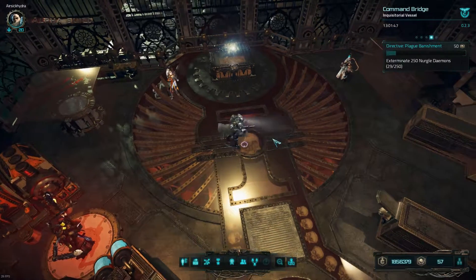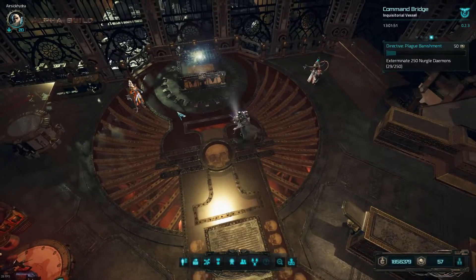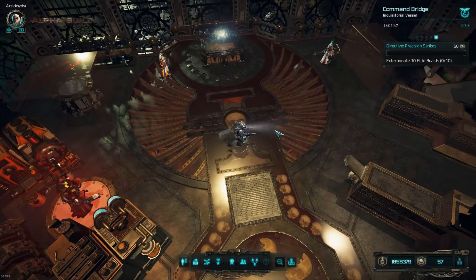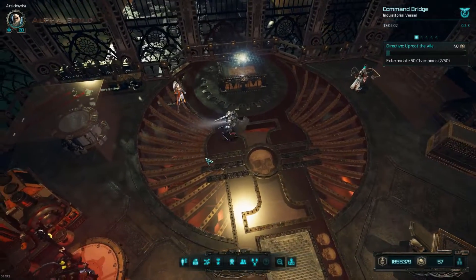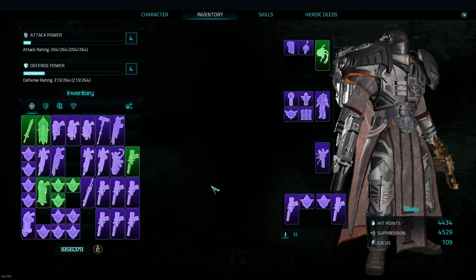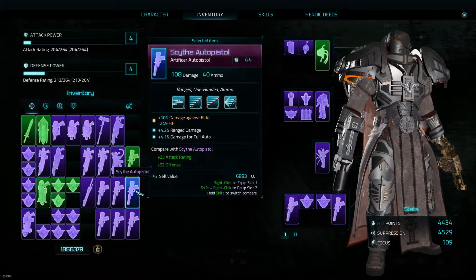Hello guys, welcome back. Air Psychydra here and in today's video we're going to be going through the weapon system with Inquisitor Martyr, looking at how to evaluate how good your weapon is, how good its damage is going to be, and if it's the right tool for the job. So without any further ado, let's have a look at some weapons we've got gathered here — a few I made earlier — and let's get to work comparing some of these and understanding what they actually are.